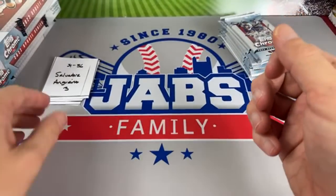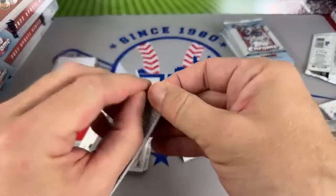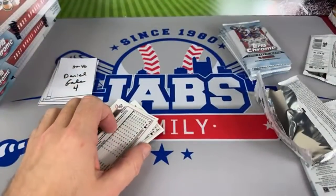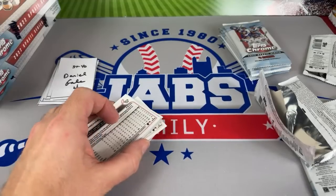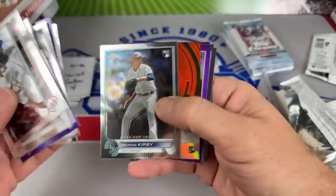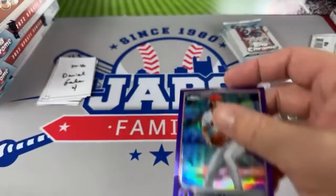Nothing in there for Salvatore. Daniel Gale - Hammy time - is up next. Another autograph in this one - Cooper Hummel autograph, not numbered. So having some good luck with the autos - two autographs to zero numbered cards. Unfortunately Daniel, you are also out.